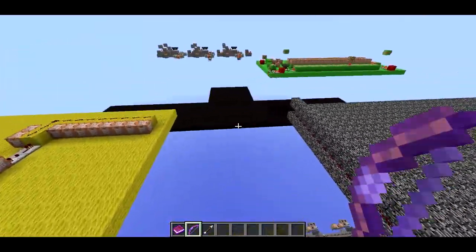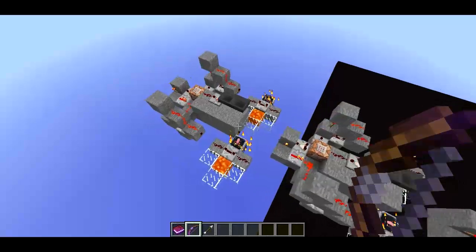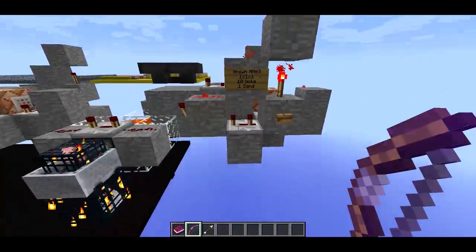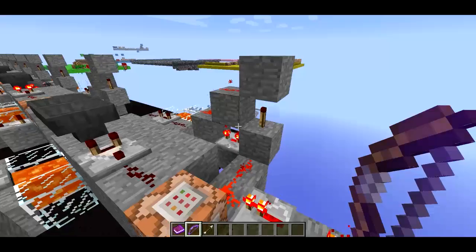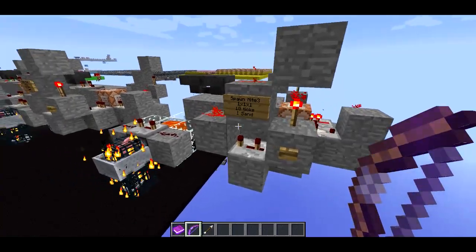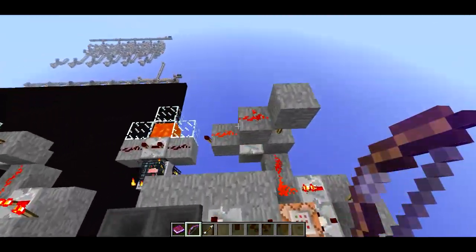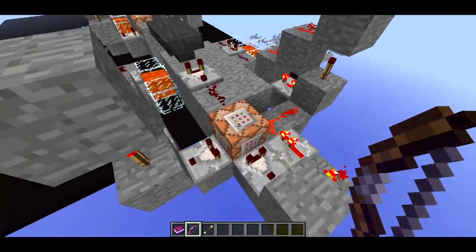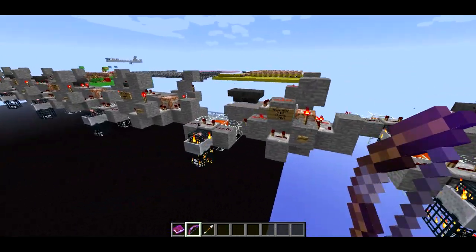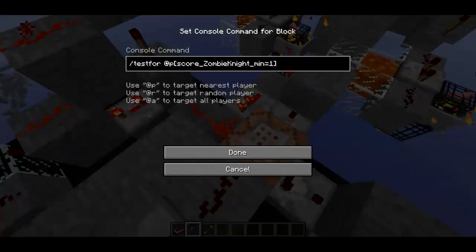So if I come over here, this is the area where we can see how the zombie spawning works. You may recognize these things as my structure spawner filters, or the results of my structure spawner filter. If I come down here we can take a look - spawn night three. Basically if I push this button it'll activate the spawn night three filter, and this one will delete it. This command block is testing for a player with a score of zombie knight equal to three or greater.